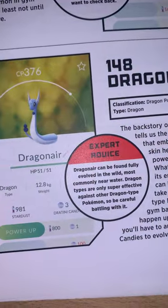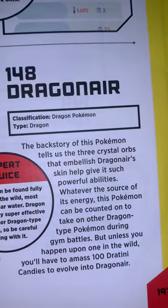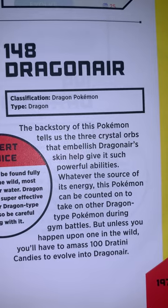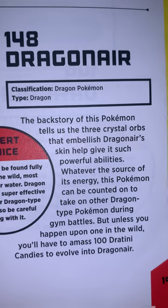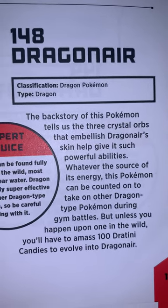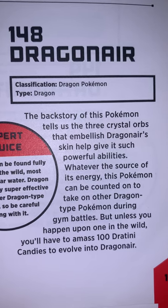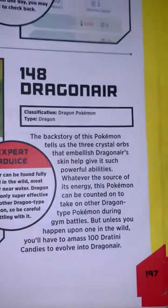Dragonair — 51 HP. Dragon Pokémon, Dragon type. The backstory of this Pokémon tells us three crystal orbs that embellish Dragonair's skin help give it such powerful abilities. Whatever the source of its energy, the Pokémon can be counted on to take on other Dragon-type Pokémon during gym battles, but unless you happen upon one in the wild, you'll have to amass a hundred Dratini candies to evolve it into Dragonair.